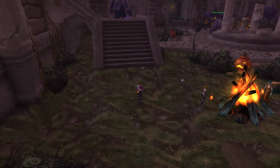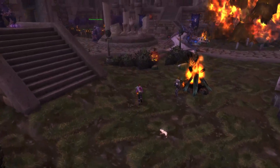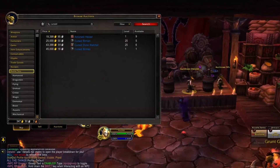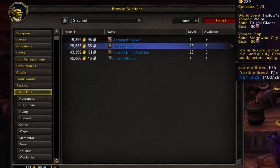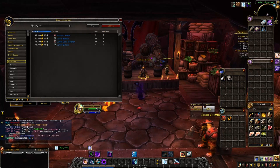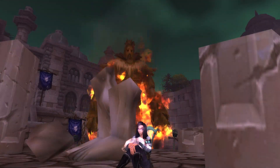Anywho, if you're looking at this video and it's not Hallow's End, or you don't have time to purchase everything from the vendors, you are in luck because it's on the auction house. Let's go see how much it costs. Not surprisingly, this cat is quite expensive, coming in at 25,000 gold all the way up to 33,000 gold. I did notice something interesting though — there's a level 25 version someone has taken the time to level, but someone else is selling the pet right out of the cage at 45,000 gold. So do take a look and see which one is the better deal. As always, it's your gold — do with it as you will.